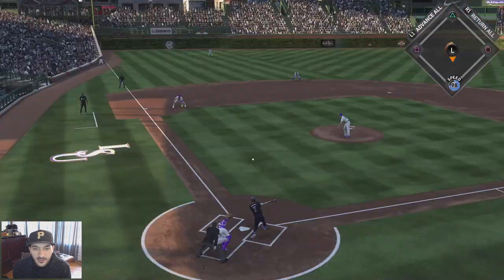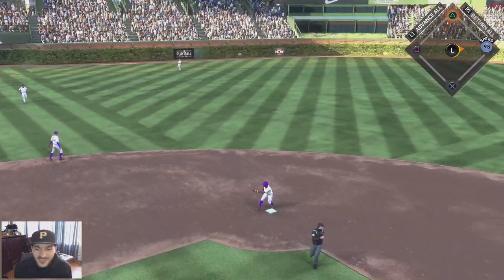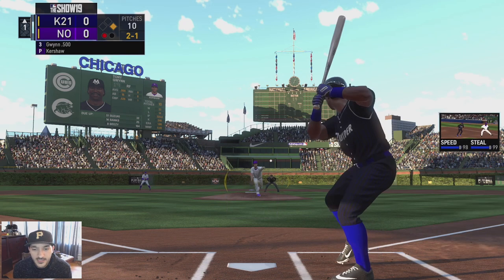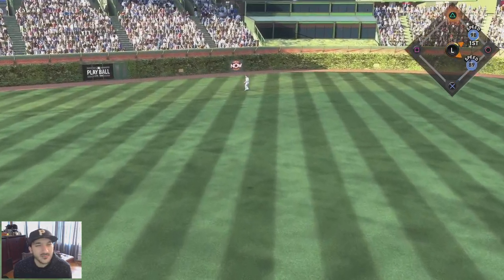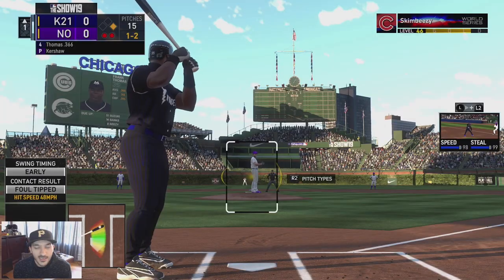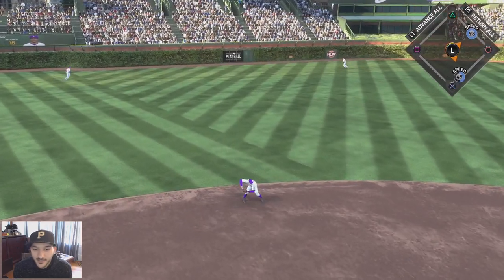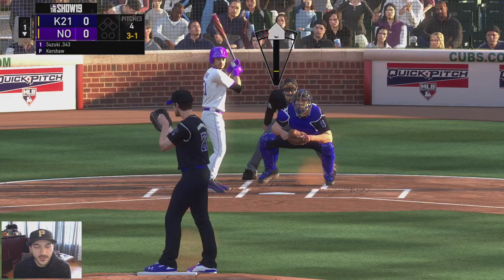Two-two count - slap that one, Lofton gets on base to start it off! Two-one count for Tony Gwynn on his debut - need a good pitch. Kept it low but I don't think our PCI placement was the best. One-two count - oh we kept that down the middle, wasn't looking for that, so grounder ends the inning.